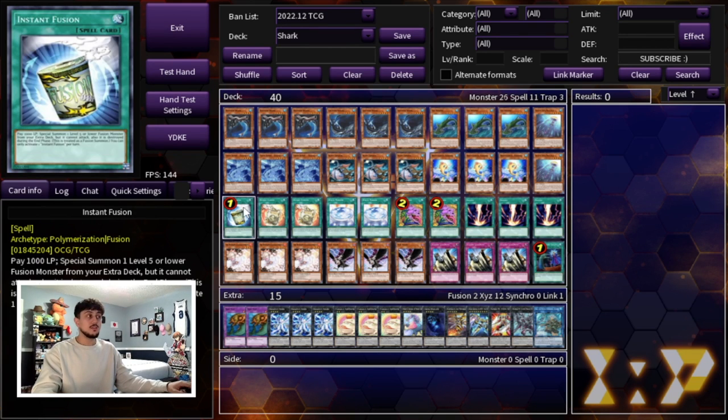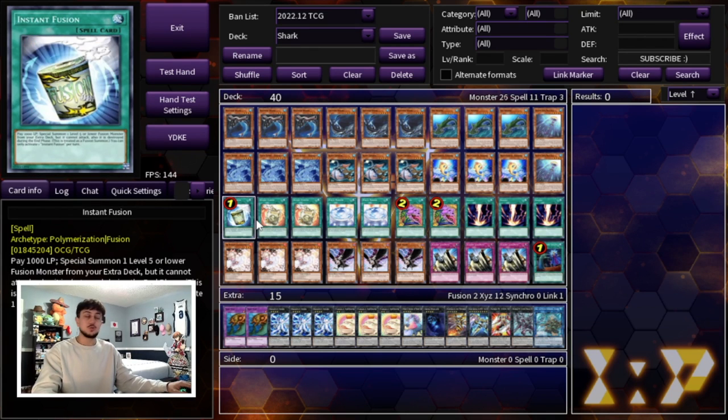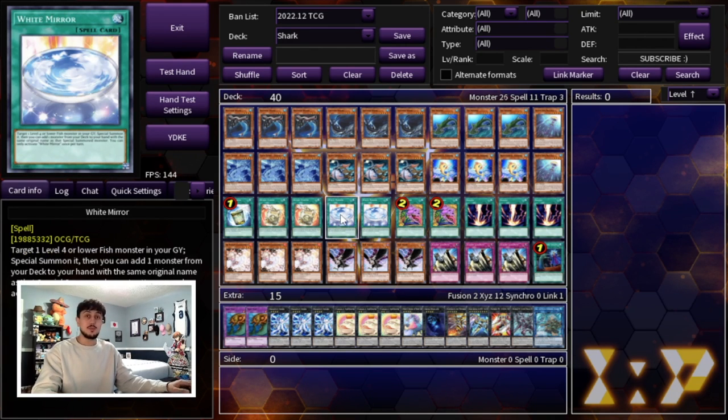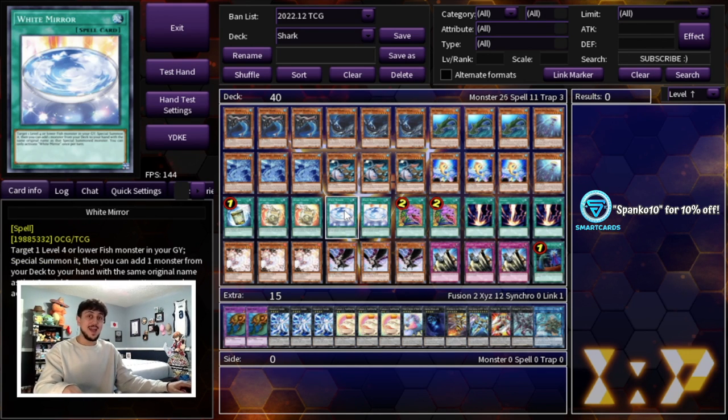Speaking of extenders, we are playing one Instant Fusion as well as two Ready Fusion. These are just more extra deck extenders for you if you don't open any of your extenders - you get to open an extender with these cards. Another extender is White Mirror. This card is really good because yes it's just a Monster Reborn on face value, but if you Monster Reborn something like a Buzzsaw Shark you can actually add another Buzzsaw Shark from your deck to your hand, which gives you follow-up for the next turn. It can act as an extender but also acts as follow-up, which is really powerful. We're playing two White Mirror.